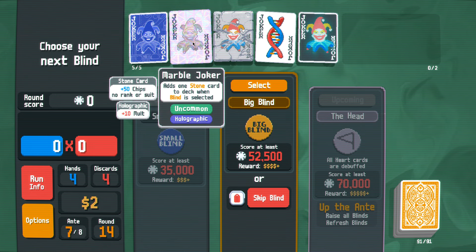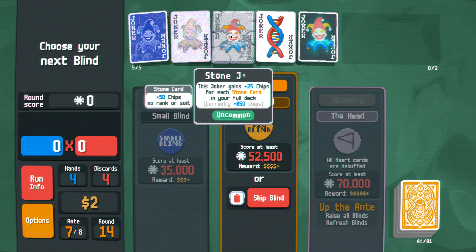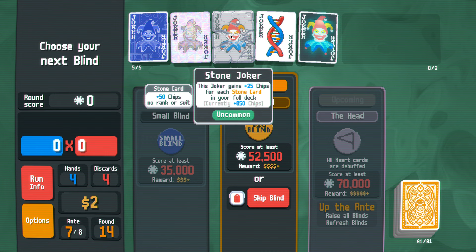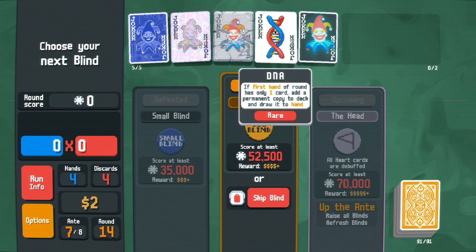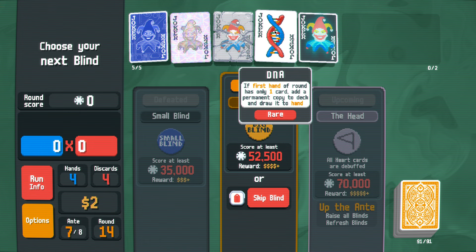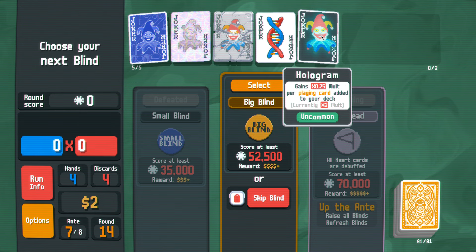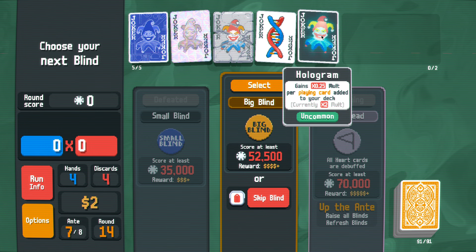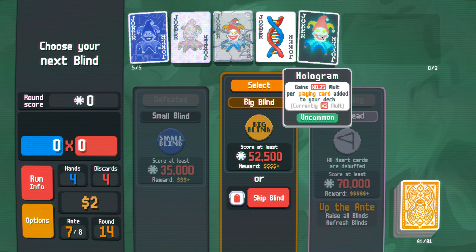Marble Joker just adds one stone card when the blind is selected. Stone Joker gives you plus 25 chips for every stone card you have. DNA lets you add a permanent copy of a card to your hand when you play one card. And then this one I just got — it's about to pop off, I think, I hope.